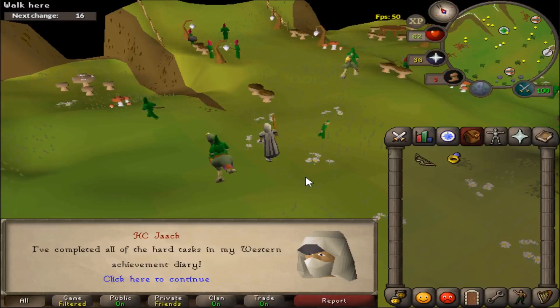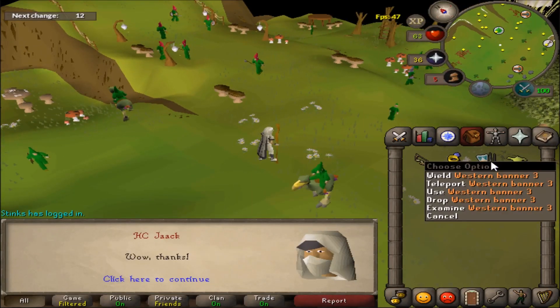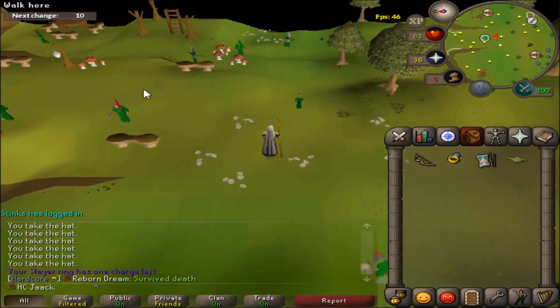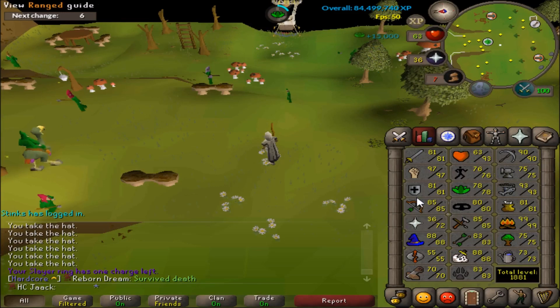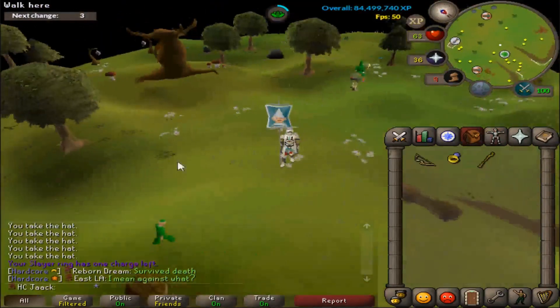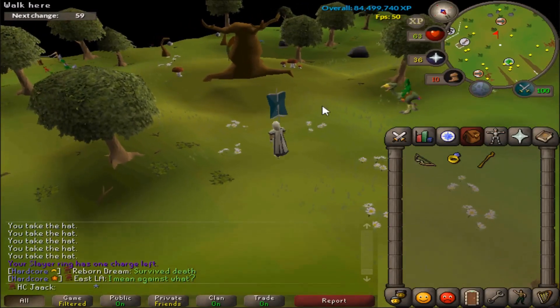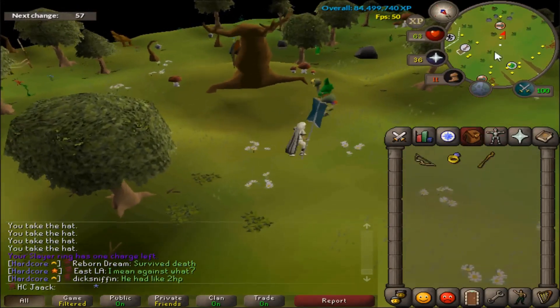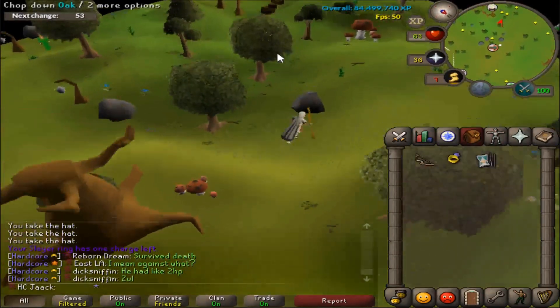The 300 chompies didn't take too long, just over an hour. The Western Provinces Hard Diaries have been completed — very nice! That gives Herblore XP and the Western Banner 3. I've now unlocked the Private Hunter Chin area, which is nice. I'm going to go hunt a few chins and see how it is, and then go back to some Slayer.